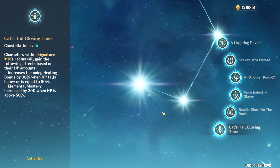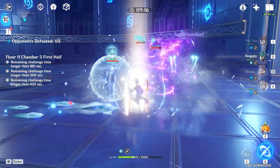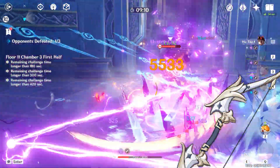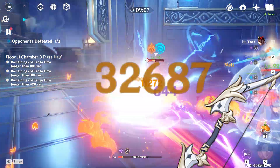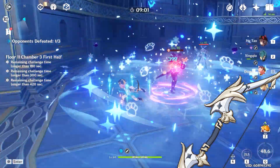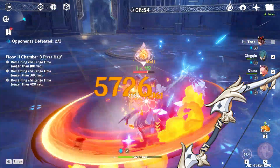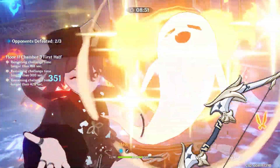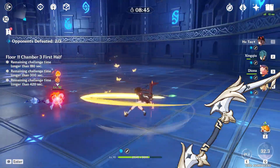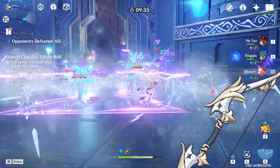With constellations done, let's move on to Diona's best weapons. She has two optimal options along with one desperate pick. First up is the Favonius Warbow, a 4-star obtained through the gacha with an Energy Recharge substat. Crits with this weapon have at base a 60% chance to generate 6 energy for the wielder once every 12 seconds. However, to make the most out of this character, we won't really want crit rate on our artifacts and won't be attacking with her nearly enough to warrant such an investment.